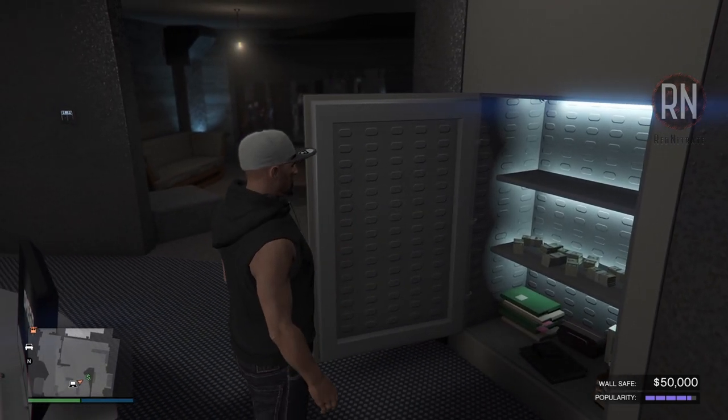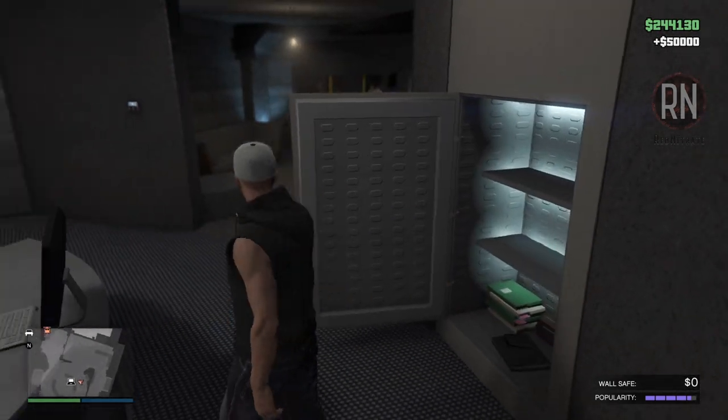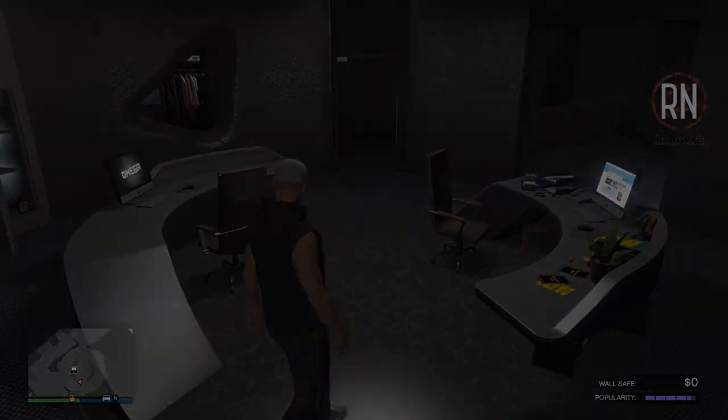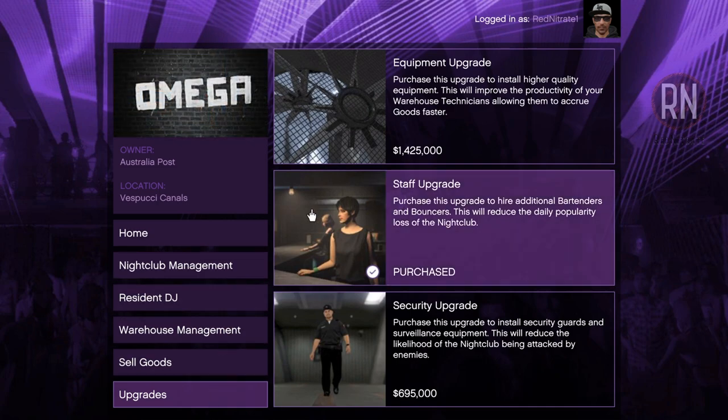To stop that from happening, you'll want to complete an eject patron mission or a promotion mission once every one and a half hours if you're running a stock nightclub without any upgrades. If you plan on doing this regularly — and I definitely recommend that you do — you'll want to consider buying a staff upgrade, which can be found via the computer in your office. Not only is it the cheapest upgrade available, but it will cut your popularity requirements by half and significantly reduce how much time you spend maintaining your nightclub.